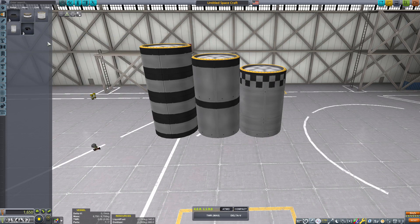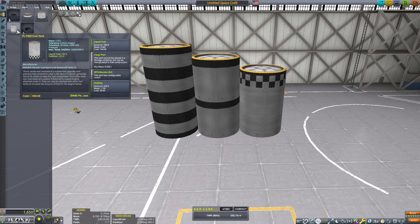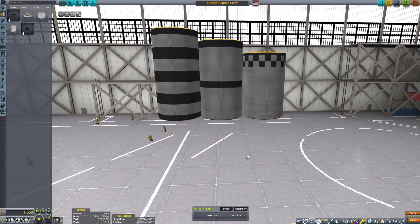Sadly, the weight doesn't change at all, because 0.5625 times 4 equals the same amount as the T400 fuel tank. So the weight doesn't change, which is, well, magic. But the size dramatically changes.